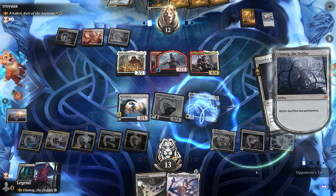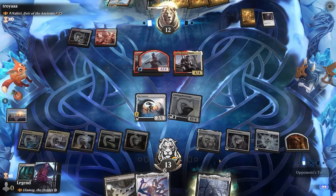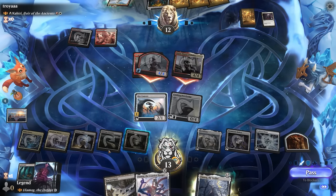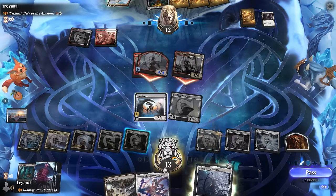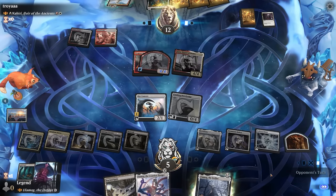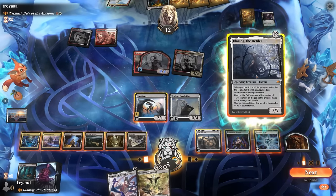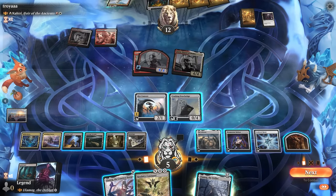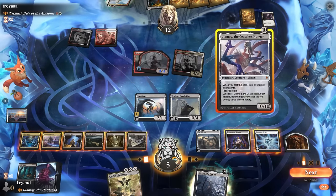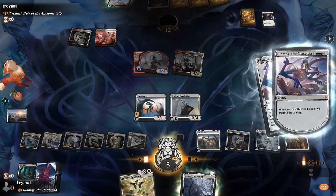Opponent keeps their important creatures and two lands. They play Fateful Absence as an answer to Ulamog — they have to sacrifice two more permanents but managed to answer it. Bad news for them though: there's another Ulamog incoming. We calculate twelve mana available and recast the Defiler. It seems safe enough to take eight. We try again — going for Ceaseless Hunger is potentially better in case of Mana Tithe. We can exile their untapped lands plus maybe the Glider, so the Rebels are no longer a concern. Our opponent explodes. Awesome, on to the next one.